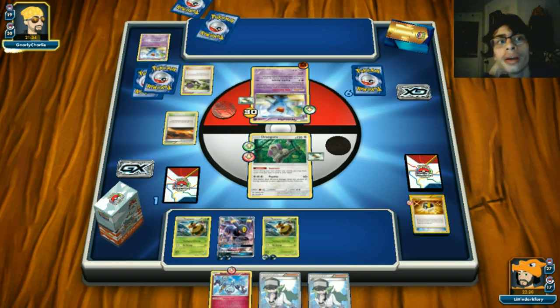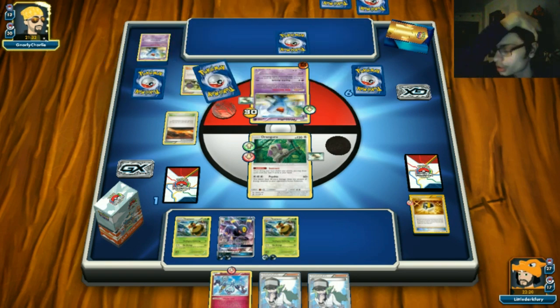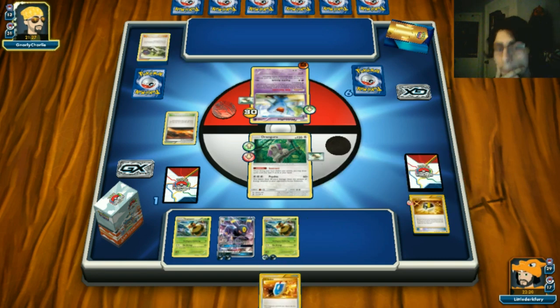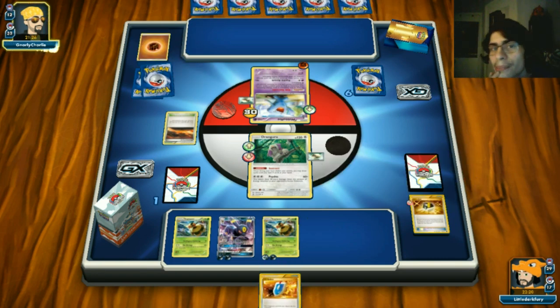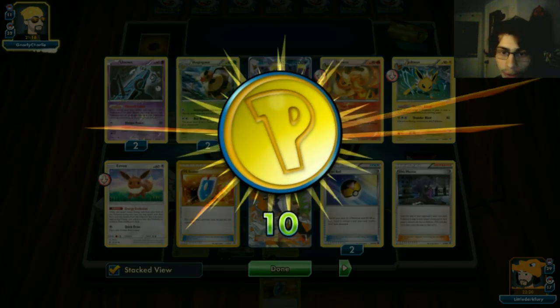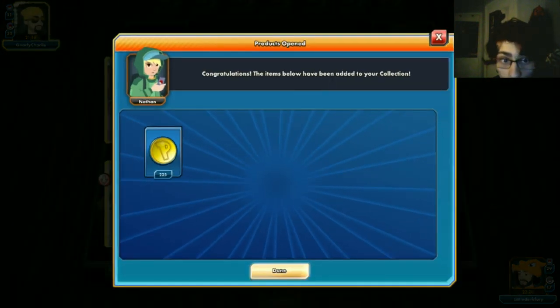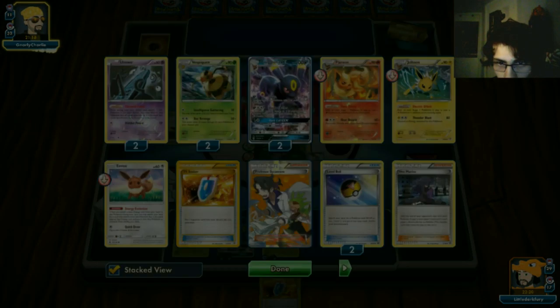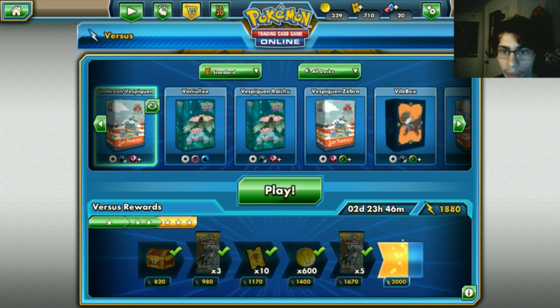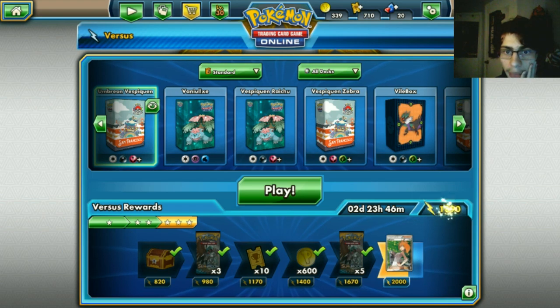Ultra Ball - grab a Vespaquen. We play it down, attach Dark Energy, retreat into Umbreon, and go with Strafe. If Groudon builds up we can Dark Call it, take all those energies, take a prize. We pull Klefki from prizes - not what I wanted but at this point we can win the game. We knock out Wobbuffet for 90 and we're all good. He doesn't play Groudon down before the end. We win the second game!